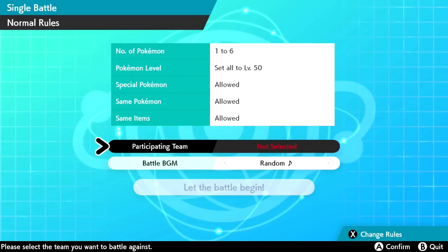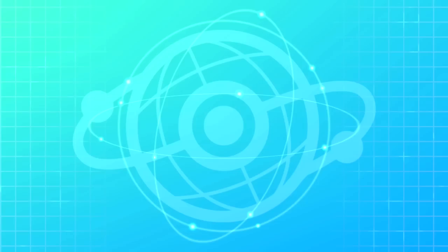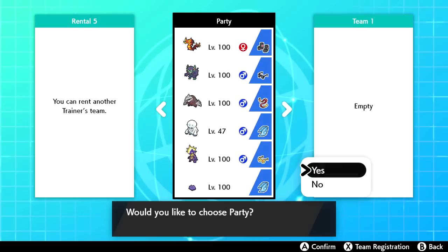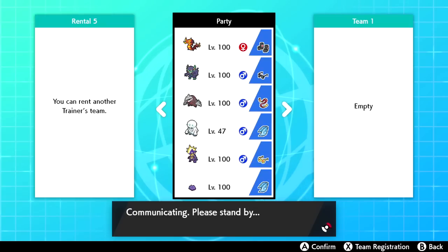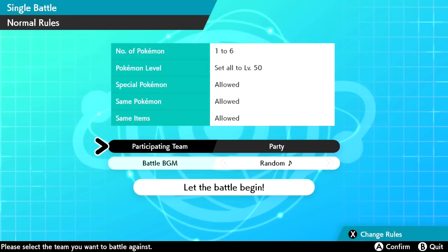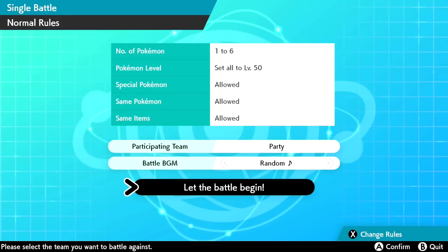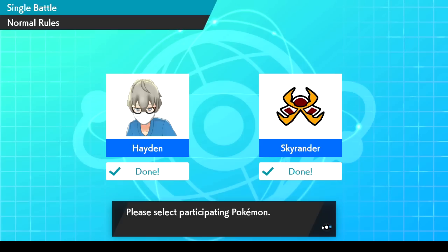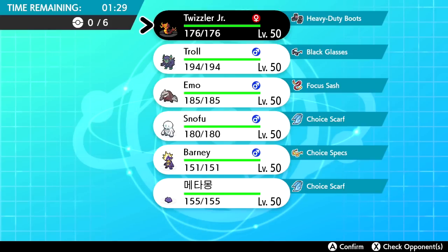Welcome back to another Sword and Shield Wi-Fi battle. Today we're battling against my boy Chris, aka Skyrander — you guys are probably familiar with him. We've battled quite a few times and always end up having some pretty good ones, so I'm excited. This will also be the last battle for a while with this current team, as I'm starting to retire it and build something new.